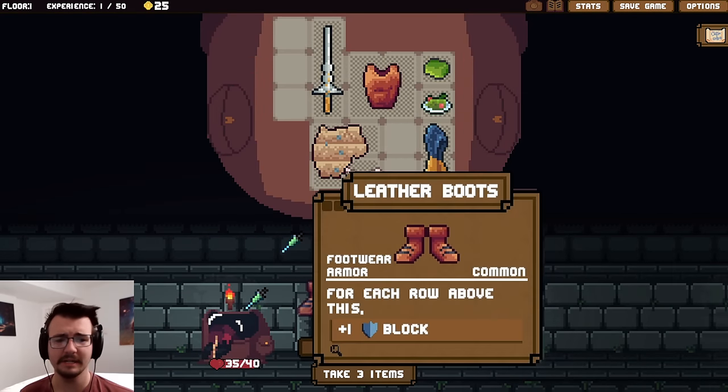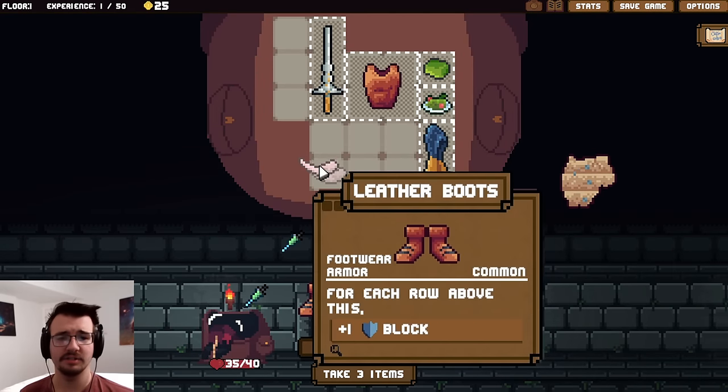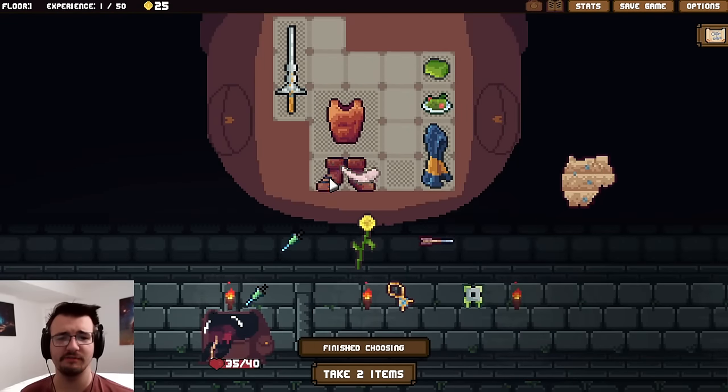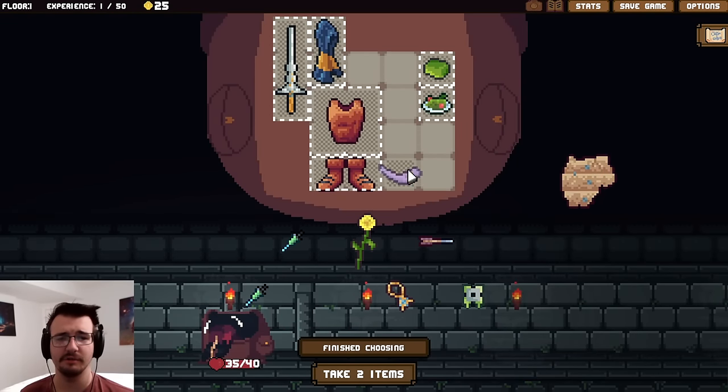No structure. I did get boots. Now I can really start messing around. If I put this down here, boots below, that should give a lot of extra block. Age shield — I mean, whatever, I won't miss it much. Unless I want to just shift everything over. Since I don't have any structures, it doesn't really make a difference.